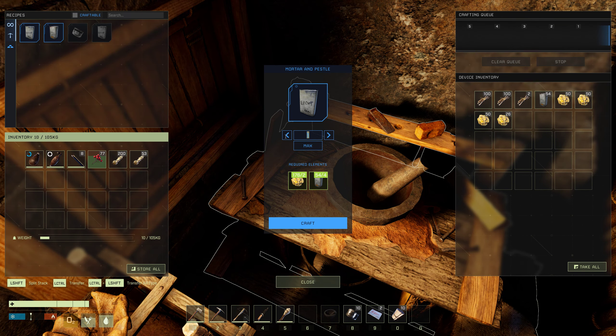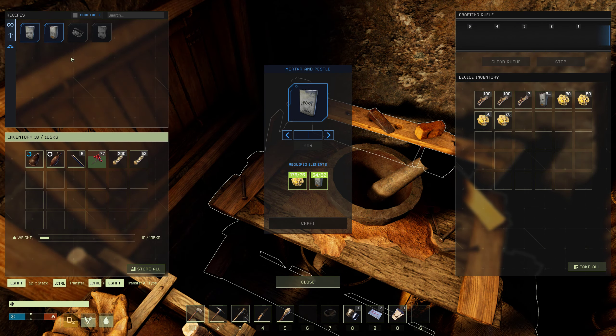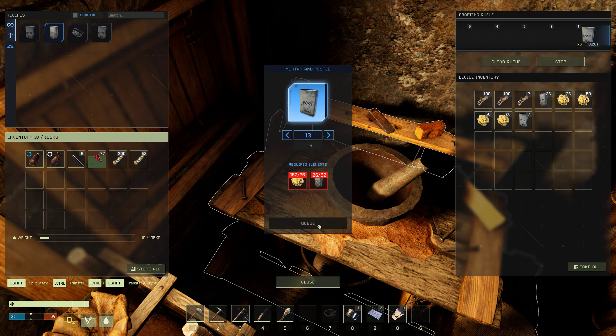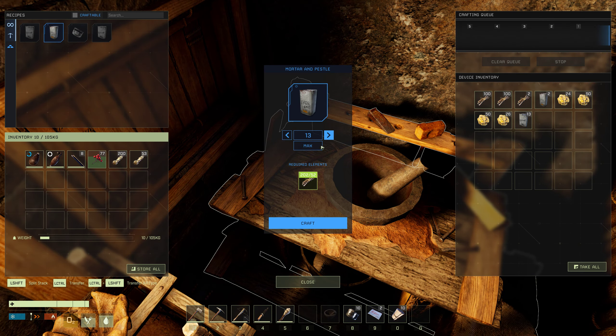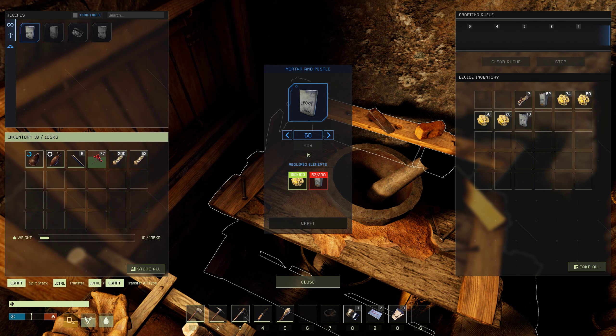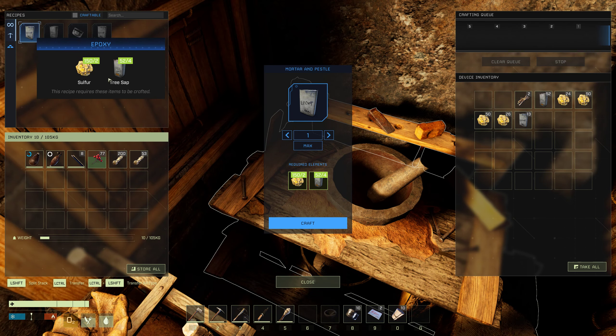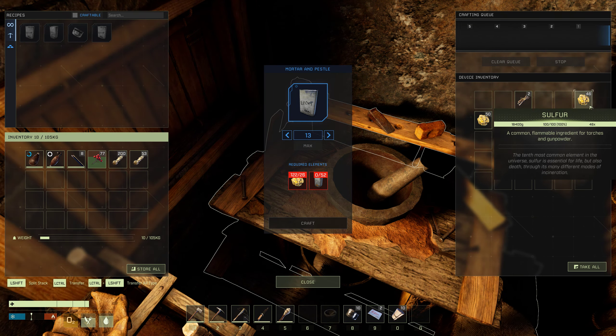I can only make 13 because I don't have enough tree sap. Okay, max — this is going to take a while. Max — nice. I have this one, let me take it into my inventory. I still got some sticks around here too.